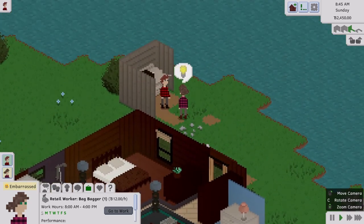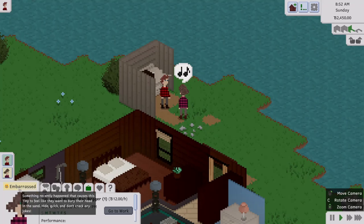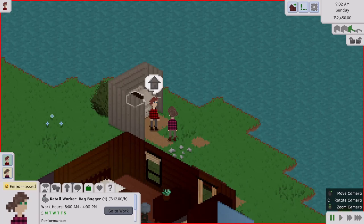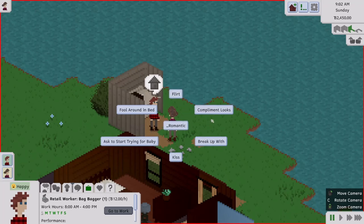They're building their little family and working on it. She became embarrassed — something recently happened that causes this tiny to feel like they want to bury their head in the sand. They're currently talking to each other. Let's check what interactions are available: flirt, compliment, break up, kiss, ask to start trying for a baby, fool around in bed.